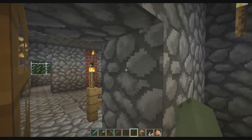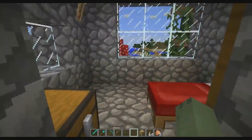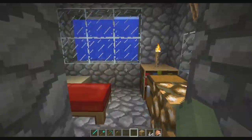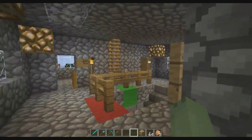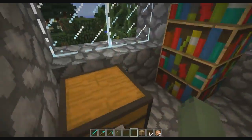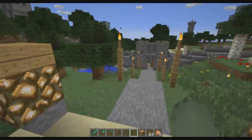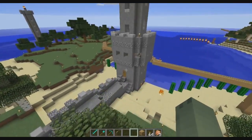Upstairs is a few little bedrooms. This is my room — I probably kept my valuables in here. And that's my brother's little room. There's actually a little place in here for enchanting books and stuff.